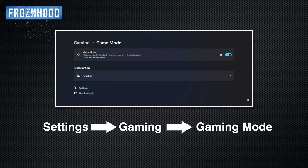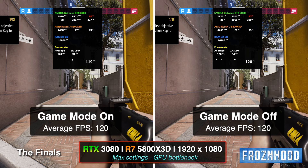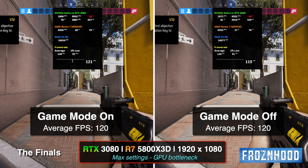I randomly picked three games — The Finals, Cyberpunk, and Counter-Strike. Each of these games I will test with graphic settings that create either a CPU or a GPU bottleneck, to check the effect of the setting in both situations. In the first test in The Finals, you can see the results with maximum graphic settings, 1080p resolution, and a GPU bottleneck.